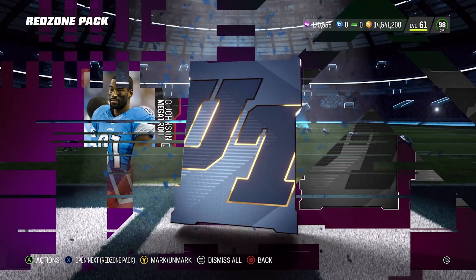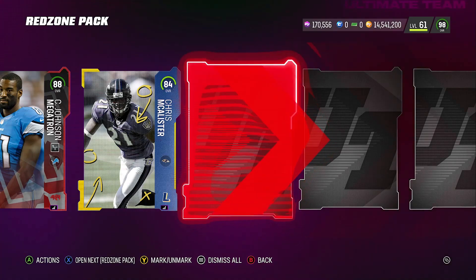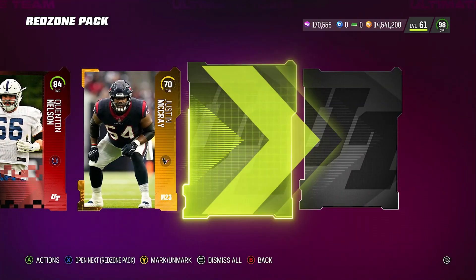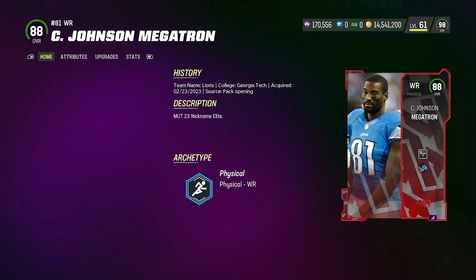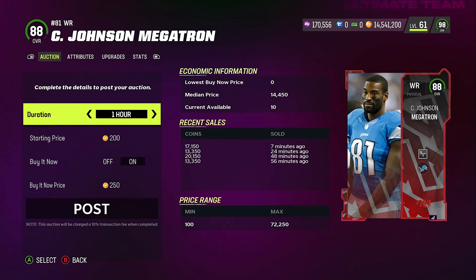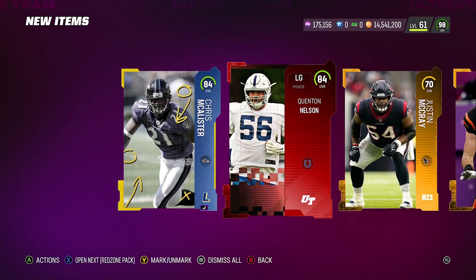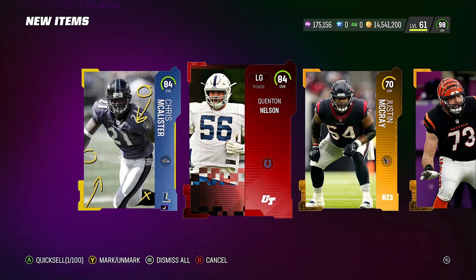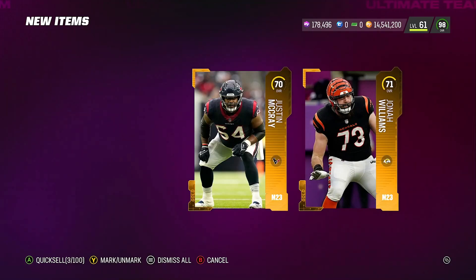All the training I've accumulated is free — this is how I do it. If a card doesn't sell for much, I quick sell for training. The 88-rated cards apparently can't be pulled from packs anymore, so someone mentioned they're going for 30k or more. I sold one but the price dropped, so I quick sold the others for about 3,000 training.